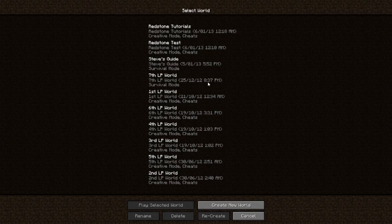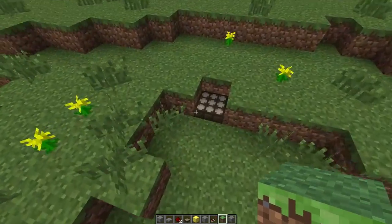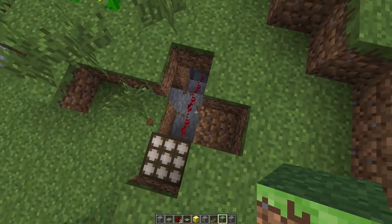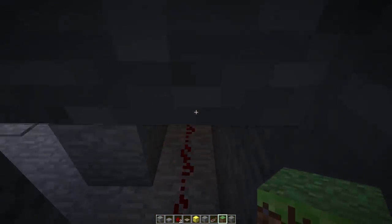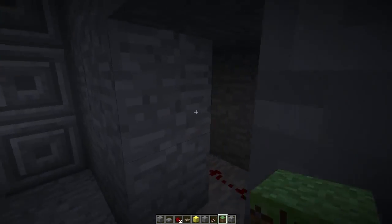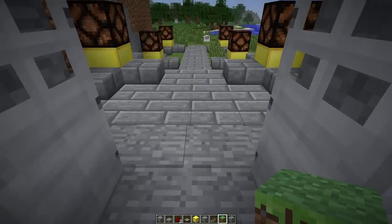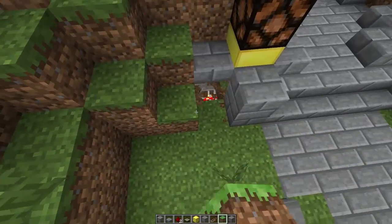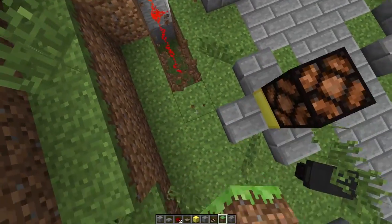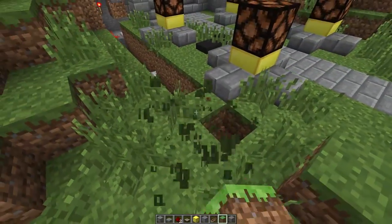So if we go back real quick into the other world — which is where I had it set up — I have my daylight sensor up at the top here. Underneath this is where my redstone signal goes. It's just normal redstone, just a line of redstone that travels underground. Here's the fake base — it comes down under there. Basically it travels under the ground just down here and will activate each of our lights as the sun is setting or rising.